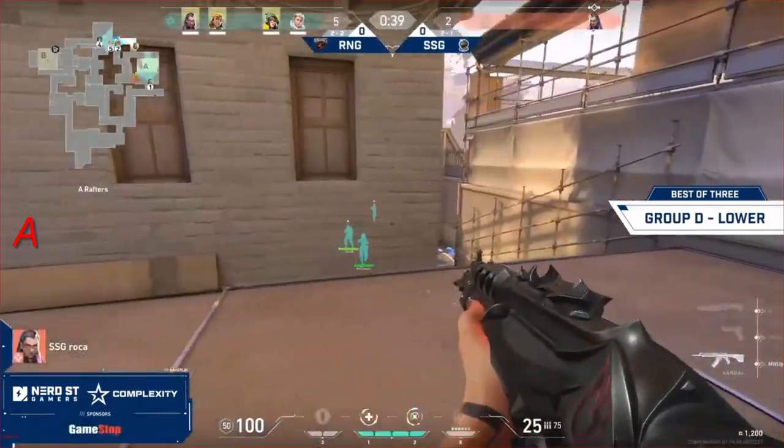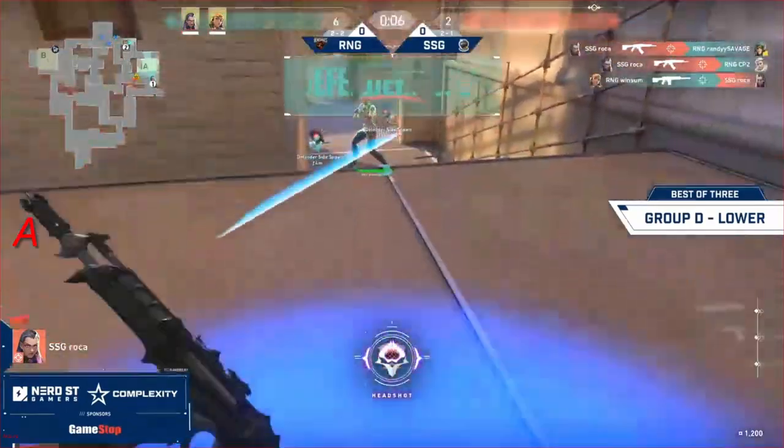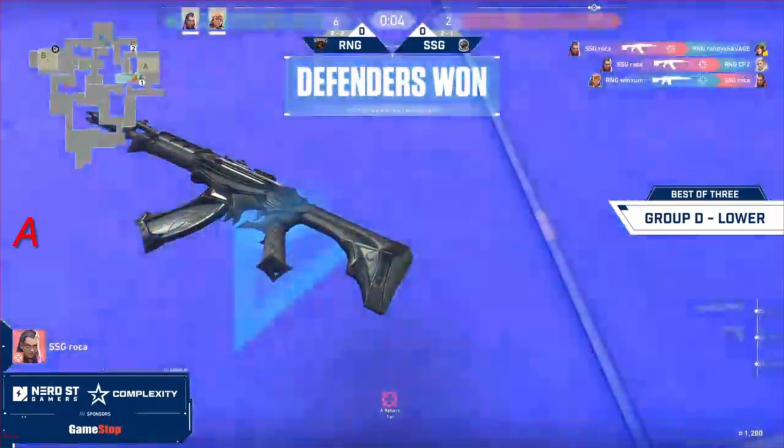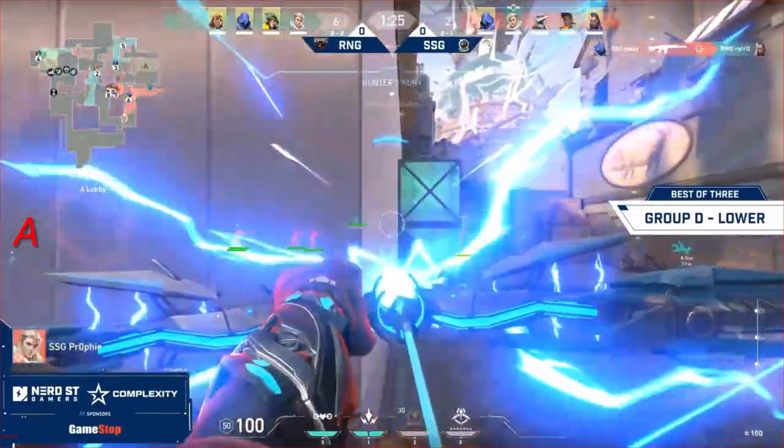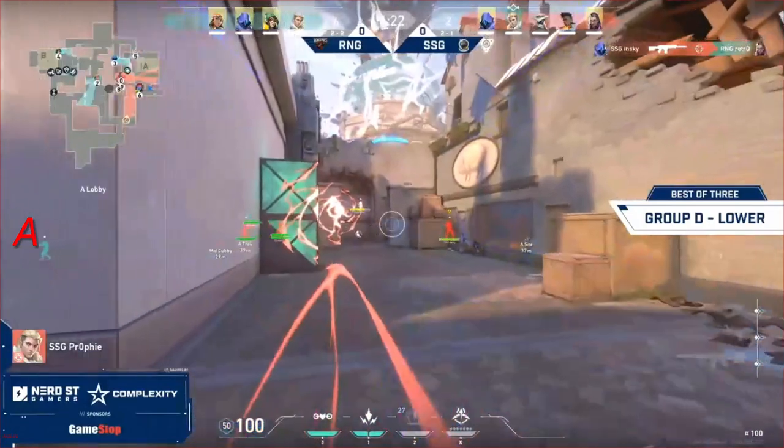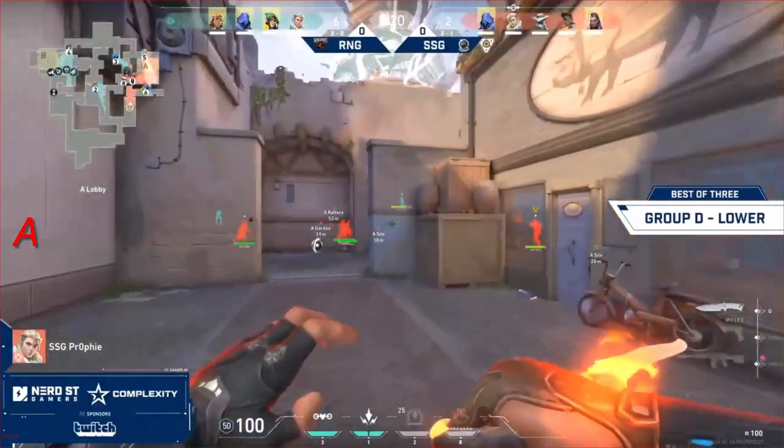Now it's all down to Roka. So quickly that falls apart and causes the play for Retro. Roka almost brings it back to a 1v1. Some of those early tree-room hits mean this A-site is a little bit weaker. They need to be careful, but that opening pick is going to be huge to get the A-site under control.